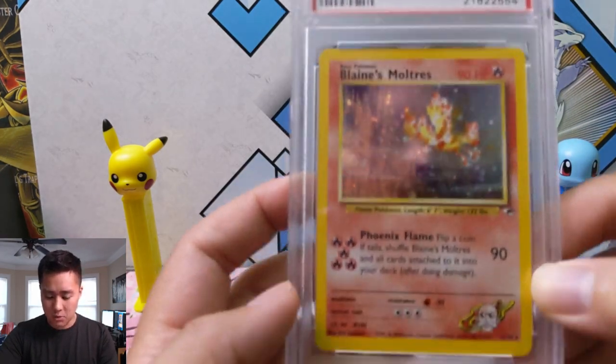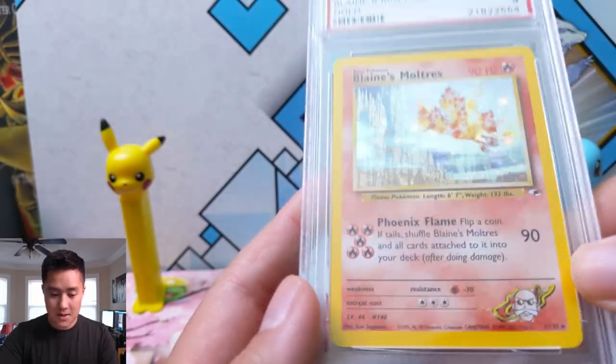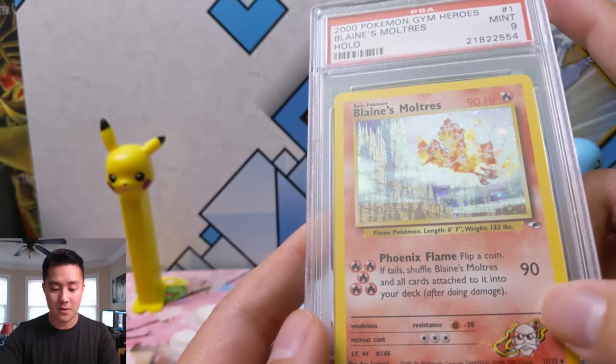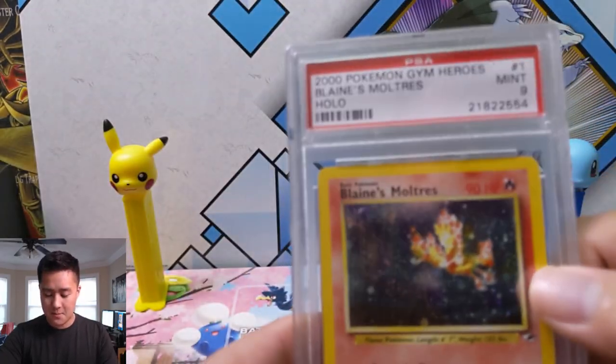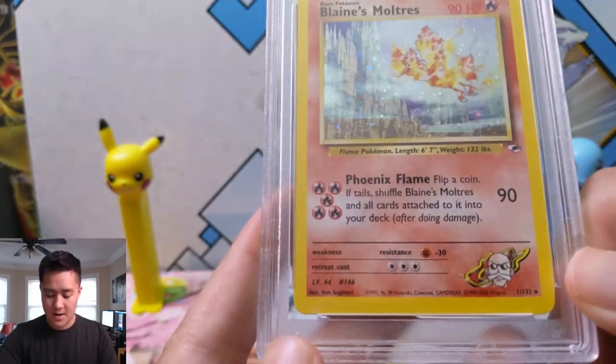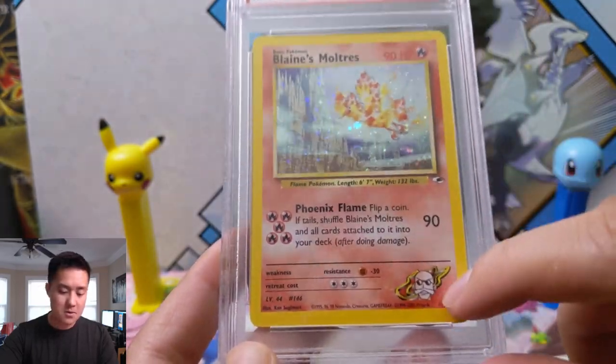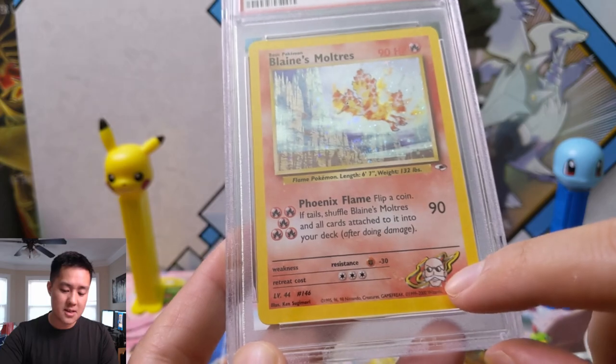Starting off with Blaine's Moltres — this looks really cool. I'm not really sure what's going on here, if this is supposed to be like some kind of fire thing or a faded mountain, but this is a PSA 9 Blaine's Moltres. Very nice. The Gym Heroes set was always interesting — how they just put the gym leader there; it didn't really do anything mechanically but it was pretty cool.